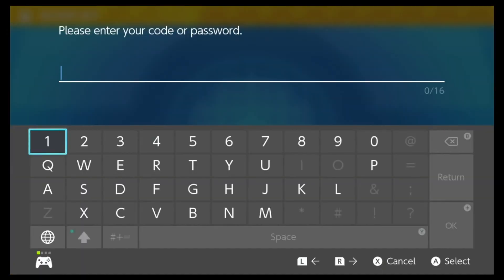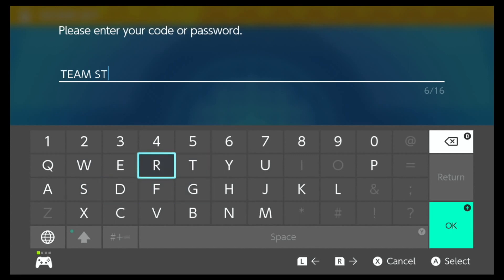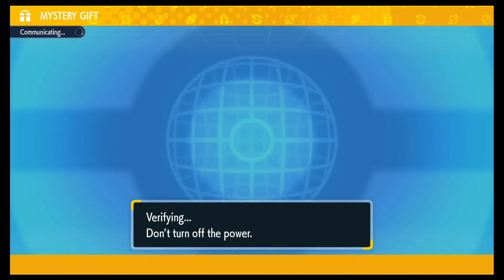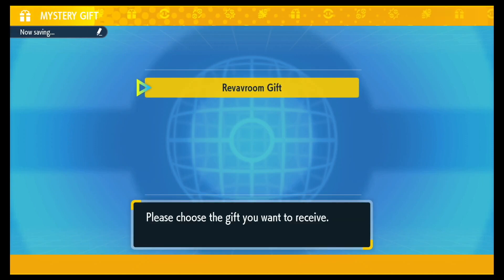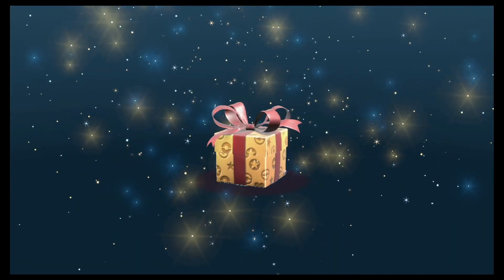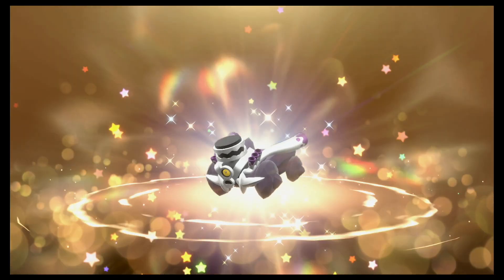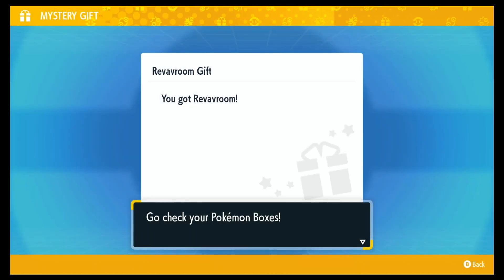The code for Revavroom is TEAMSTAR. You should then get that very rare Team Star Revavroom. There it is — the Revavroom gift. Let's get that real quick. There it is. And now we have our amazing Revavroom in our box. Let's go check.